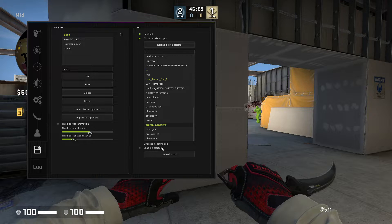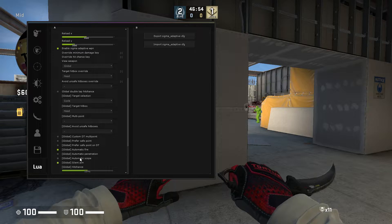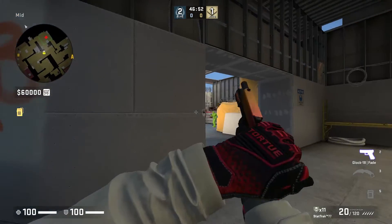We can just load the script and then we go here, we enable it, we just put on automatic fire, sign a name, and hit chance 100 so we never miss.